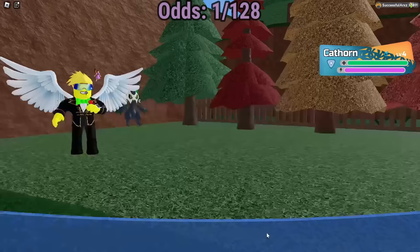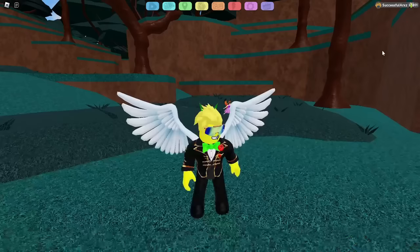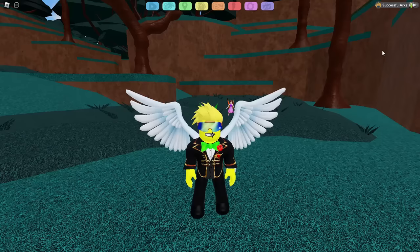Now we got an alpha Catthorn like three encounters later. We now have Gale Forest. I'm gonna make a prediction on the gamma I may find — predicting a gamma Propay. Prediction right there, let's get to it.